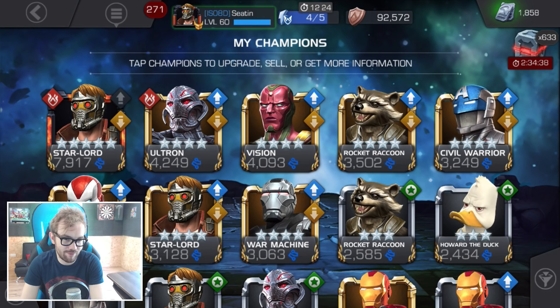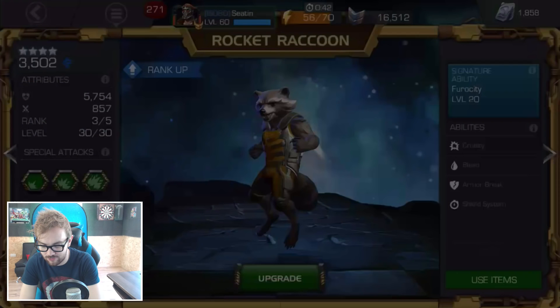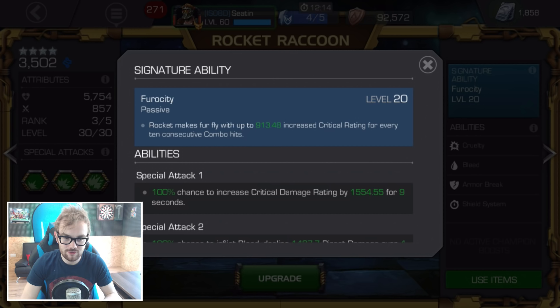At number four we have Rocket Raccoon, who got hit quite a bit by the most recent update. The biggest change with patch 12.0 is that his signature ability used to give a percentage-based crit chance increase every 10 combo hits — so after 20 hits you'd have pretty much 100% crit chance. Now you get a large increase to crit rating instead, but even at 50 or 60 combo I'm still not seeing 100% crit chance.